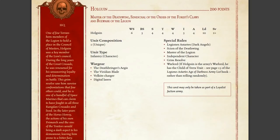So let's move on, more positively somewhat, to Holdwyn — Master of the Deathwing, Seneschal of the Order of the Forest Cause, and Bulwark of the Legion. 200-point character — same points as above, but he loses a point of Ballistic Skill. His infantry character has the Deathbringer Aegis, the Viridian Blade, a Volkite Charger, and Digital Lasers. He has the Scion of the Deathwing, the Master of the Legion — so again he can take a Warlord trait and also take a Command Squad. He's an Independent Character, has a rule called Grim Resolve, and if he's the Warlord he has the Child of Terror trait, which I believe is re-roll to hit in challenges — it's a pretty good one. It's the one people usually take on Forgrim if they're going to kit him out to go dueling and killing other characters.